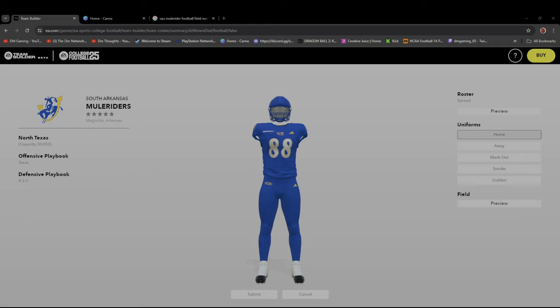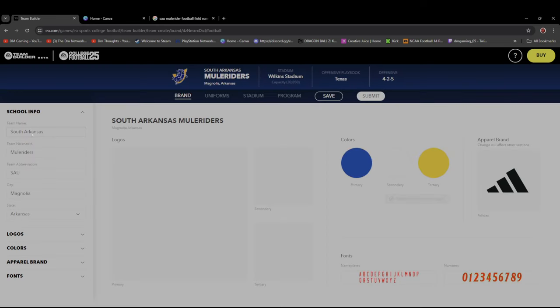So we have here the Southern Arkansas University Mule Riders. For some reason EA Sports doesn't allow you to put 'Southern' into the game — you have Southern Mississippi and all of that, but it won't let me add more letters. That's all I can put in there and it really bothers me. Anyway, I want to show y'all the team — you see the logo, I had to put 'South' but you get it.